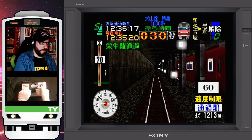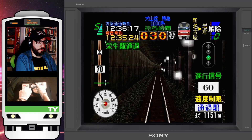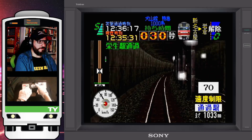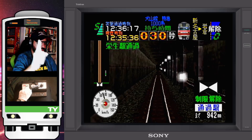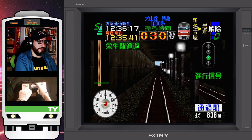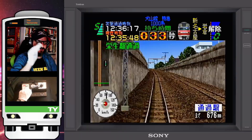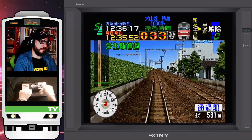We are back with Densha de Go Nagoya Railroad for the PlayStation. I'm playing it with the two-handle controller. We have a 60 speed limit, so let's coast as we get a green light. 70 speed limit now, end of the speed limit zone — let's get some speed as we get a green light. Prepared to go to the surface.